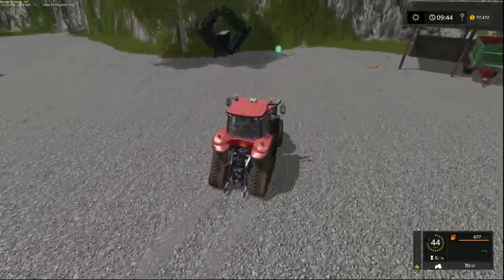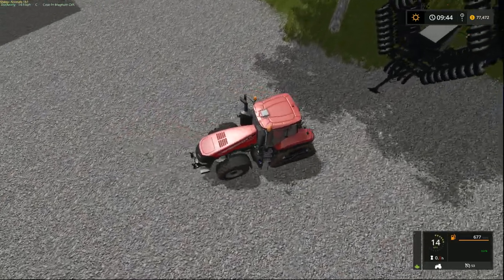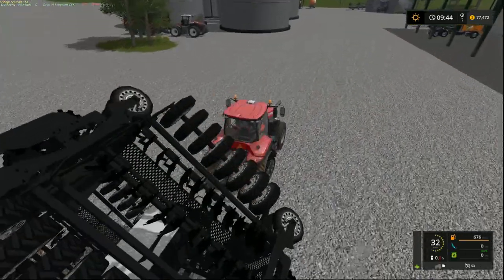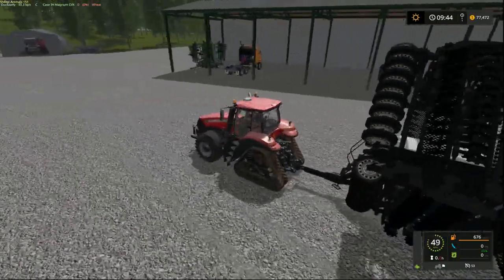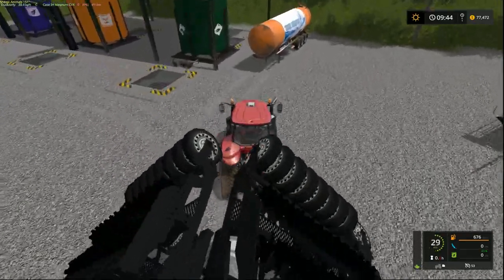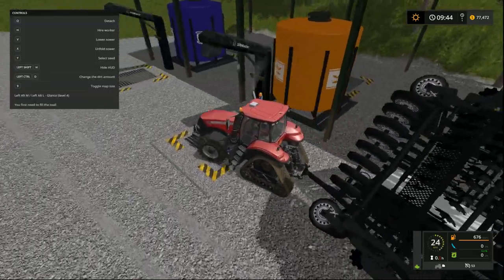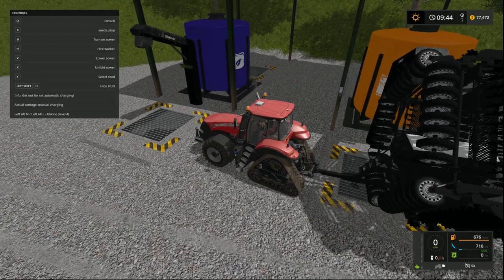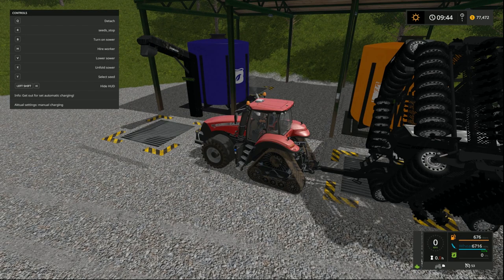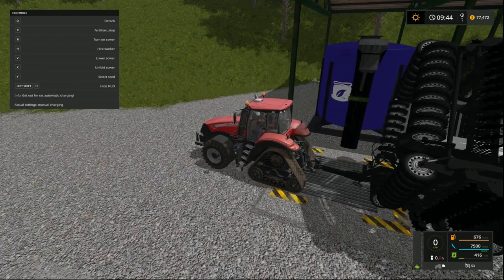We'll start with field 16 — let's just sow straight away. Where's our seeder? Yes, here it is. Then we've got to find where our seed storage or buy points are. Storage is over here — yes, must be a little supply in there. We'll get this underway with some fertilizer.